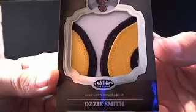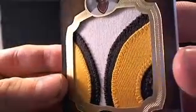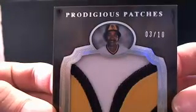This last one — just look at how thick this thing is, you know it's got to be important. Ozzie Smith, game-used memorabilia. This is like the top of his numbers. I mean, this is a monster-looking patch. You got a one, two, three, four, five, six — six-break patch on there. Only 10 of them out there, 3 of 10 prodigious patches. That is awesome.